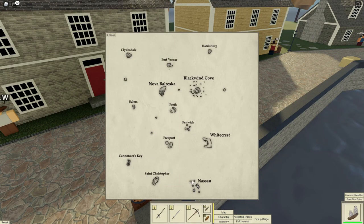Number 26: Coal can only be mined at spawn islands like Nassau, Whitecrest, Nova, Blackwind, and of course Fort Verna.